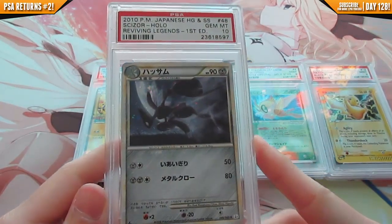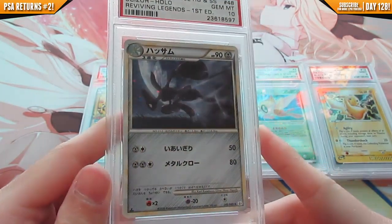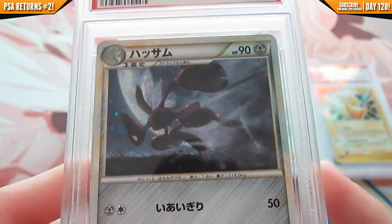The last card is one that Pokemon Master 556 really likes — it's the Scizor Holo from Reviving Legends, first edition, gem mint 10. What a beautiful card. Look at that artwork — isn't that like the coolest Scizor artwork you've ever seen?